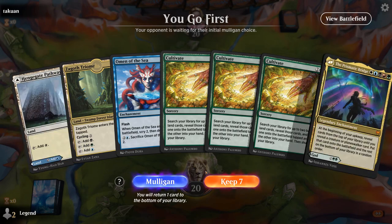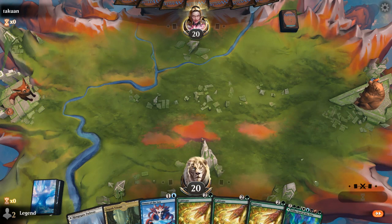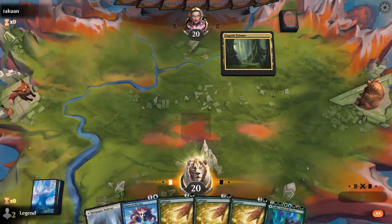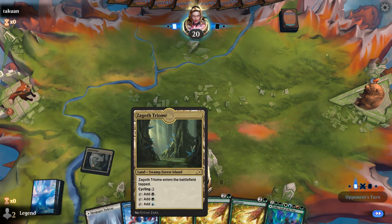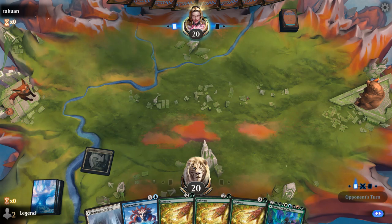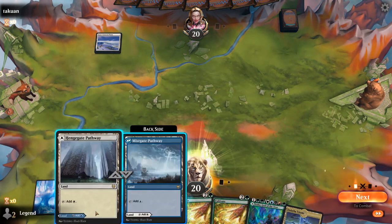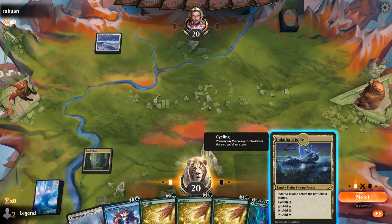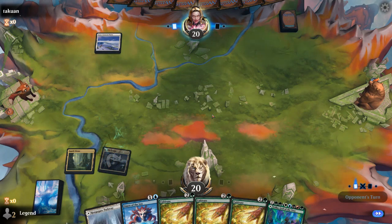We're on the play with a nice-looking hand. Turn-two Omen to try and find a third land for Cultivate, and then we'll have a turn-four Prismatic Bridge hopefully. We can play this as a white source since we've got a Sultai Triome. Opponent with a Snow-Covered Plains. I guess we could just play another Triome here to guarantee turn-three Cultivate, turn-four Bridge. Seems better than casting Omen.